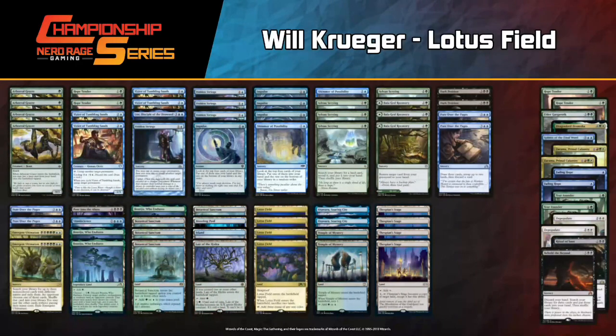Will's sideboard includes two Terrastodon, two Hope Tenders, two Depopulate, two Zacama, two Fading Hope, Behold the Beyond, Ritual of Soot, Elder Gargaroth, Dragon Lord Dromoka, and Syncs of the Final World. Having this real sideboard is one of the big innovations. Against Slaughter Games, you want additional threats - Elder Gargaroth, Dragon Lord Dromoka, Sphinx, or Zacama to sidestep and play around the disruption.